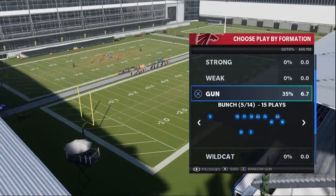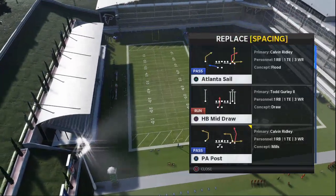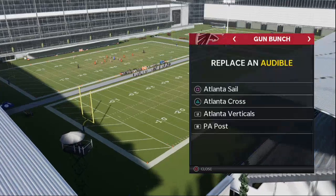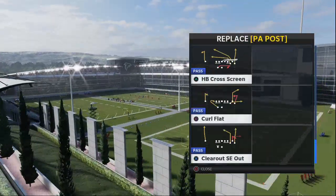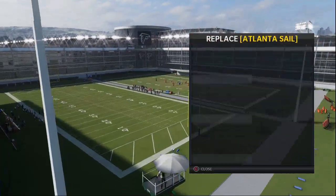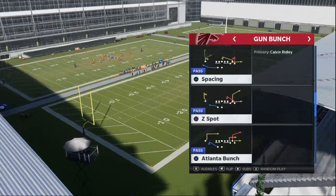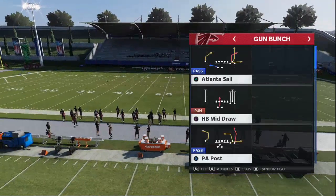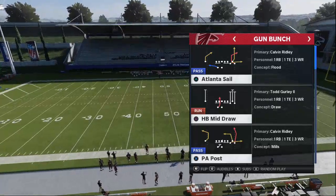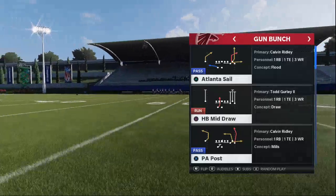The Atlanta Falcons playbook is one of the best playbooks early on. A lot of pro players are enjoying it. The audibles you're going to want to set are Atlanta Sail, Atlanta Cross, and Atlanta Verticals. I personally really like to set Clear Out Esiata as an audible. I like to come out in Bunch Trail or ATL Sail. This is going to be an entire scheme throughout the course of the week with one video dropping every day, so make sure you're subscribed.